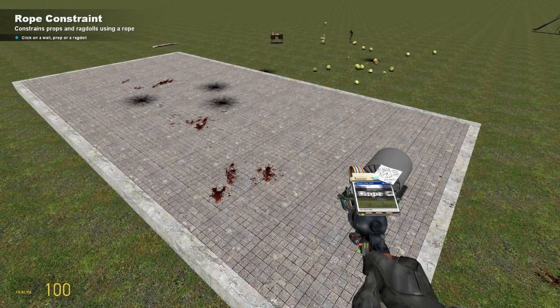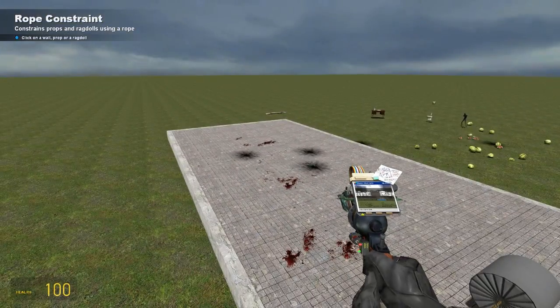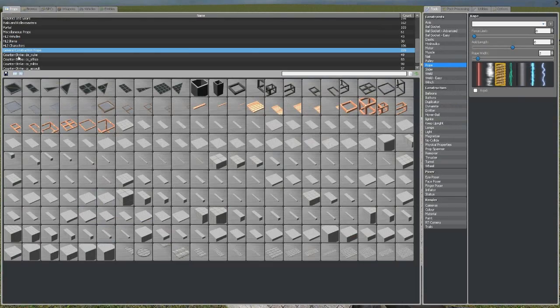For the second part, you're going to need to create an arm — something that will connect the pivot point to the actual holder of the catapult. You can do that by going under general construction props and spawning about two of these long rectangles.